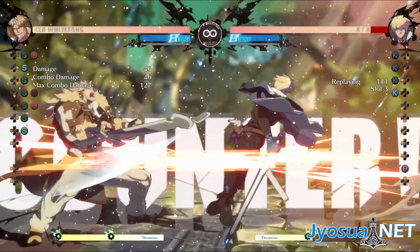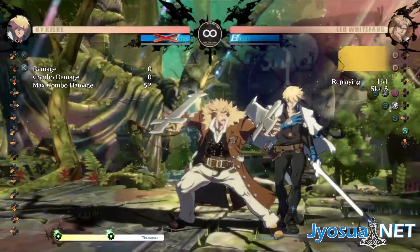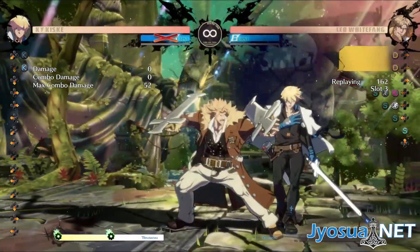This is a really strong but seemingly underutilized tool in Leo's toolkit. And it becomes even stronger when you have meter, because you can PRC and drift PRC out of it. This can let you lure in a player whom you're having trouble opening up otherwise.